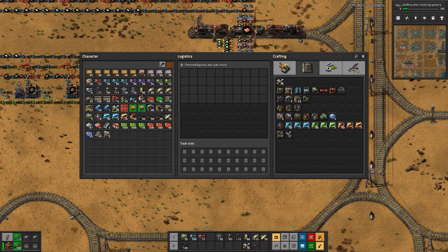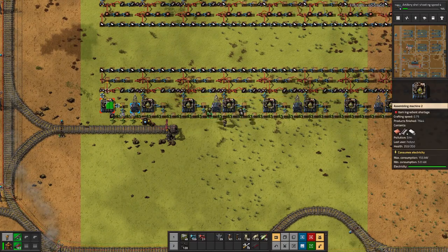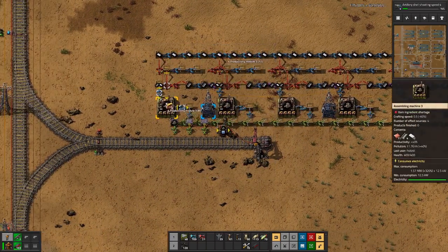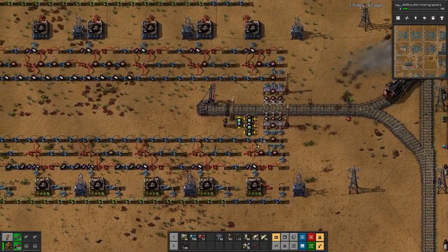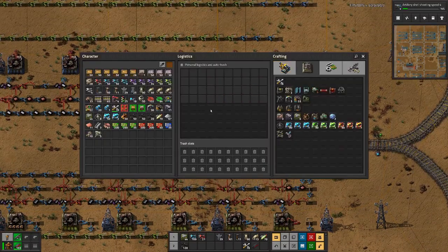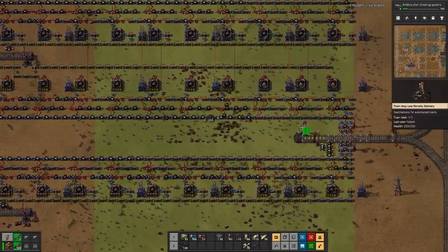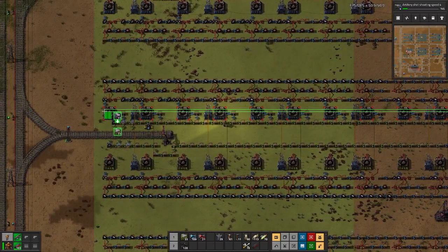Let's upgrade these first. We can place productivity modules in there, which is great. This also means I need to grab a few more modules and craft a few more beacons, so that we can have the beacons with the speed modules counteracting the slowdown of the assembly machines due to the productivity.